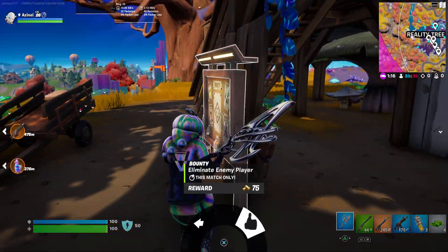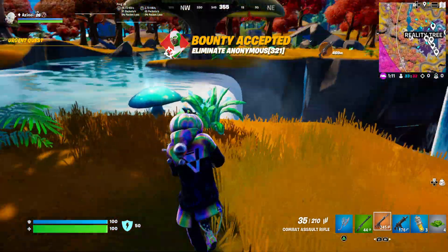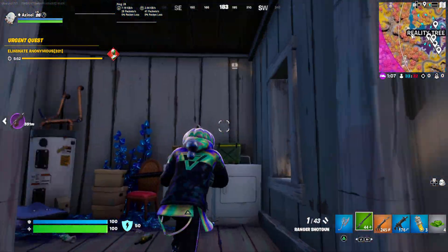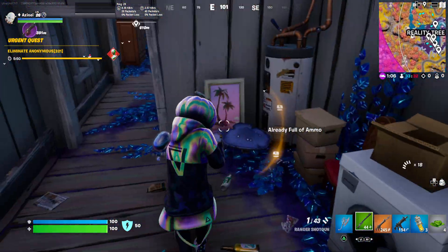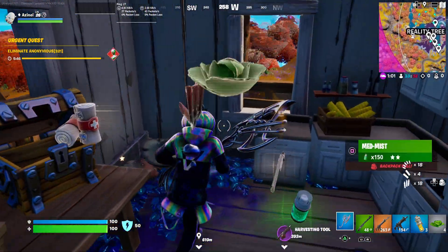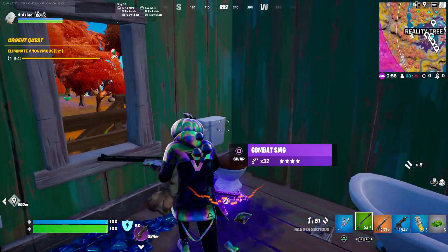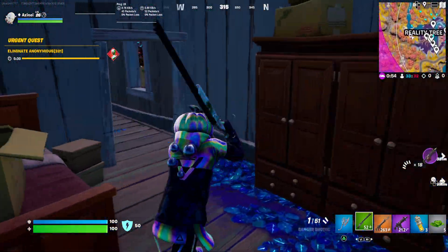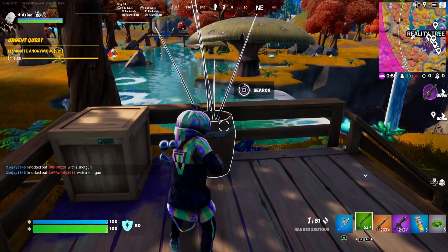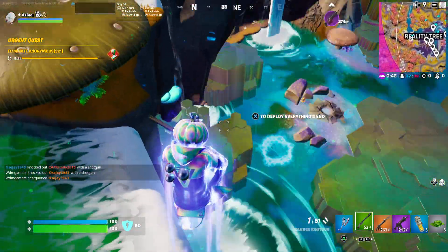When a player is downed in the distance, you can see a little exclamation point over their head saying they need to be rezzed. I'm not going to rez them — I'm sure someone on my team has it. We have the advantage by one kill. I'm looting up to make sure I have a bunch of healing to offer teammates and save myself, because when you get rezzed you won't be at full health.